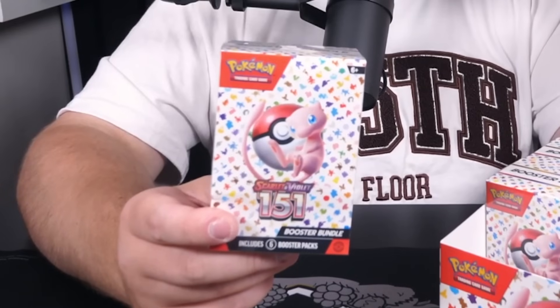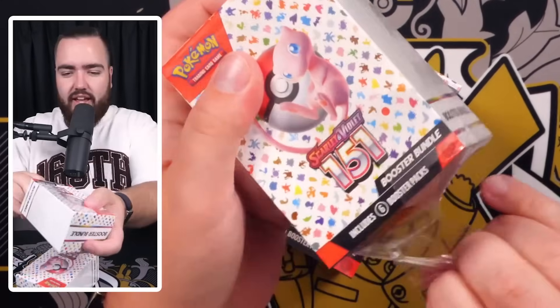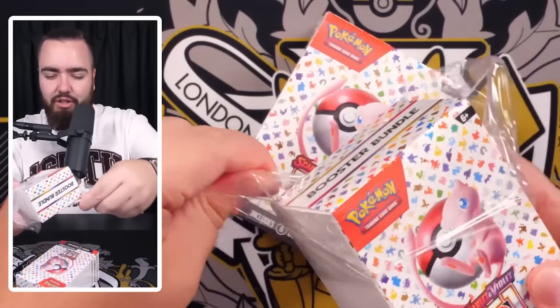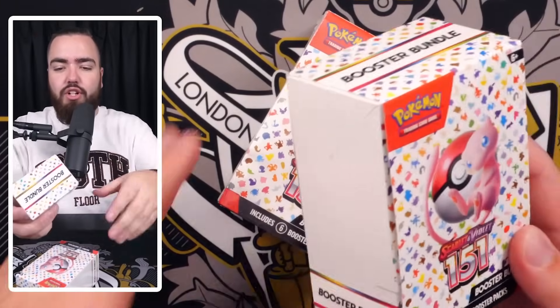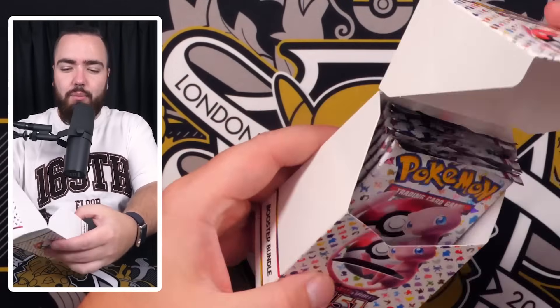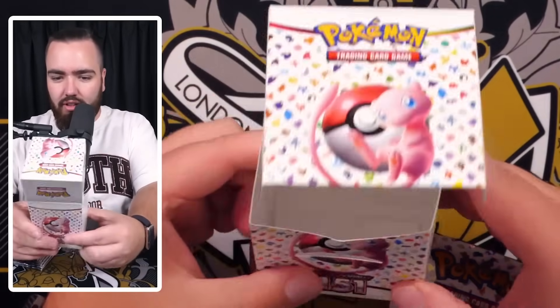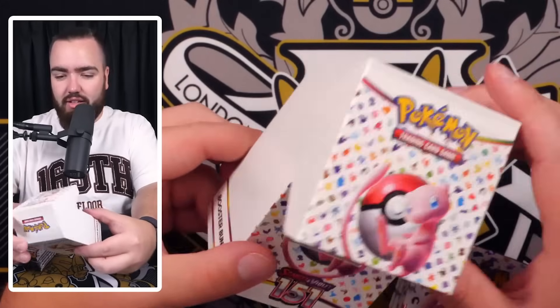So it looks like this - the display. These are the same shape and size as the build and battle box, that's what these are. They're very cute, very small. Obviously you get six packs inside - it doesn't even say on here, I guess that means we've got to crack these open immediately. Inside, no promo, no leaflet like you get in the build and battle box kits.